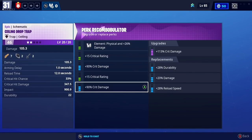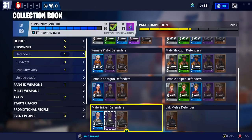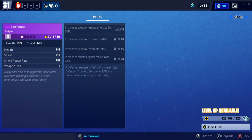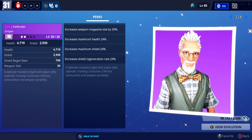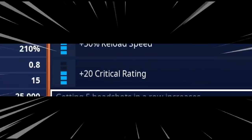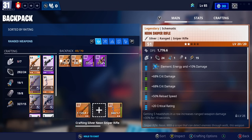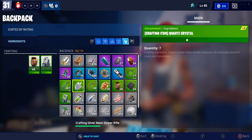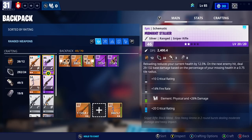Our ceiling drop trap now has crit damage and crit rating. 20 V-Bucks - I'm gonna do it, giving ourselves another defender. Let's level this bad boy all the way up to level 46. Look at this sniper for our defenders, they are going to be absolutely loving it. We can actually craft two of these - no, I'm out of quartz. I'm just gonna give them this midnight sniper with its terrible perks.